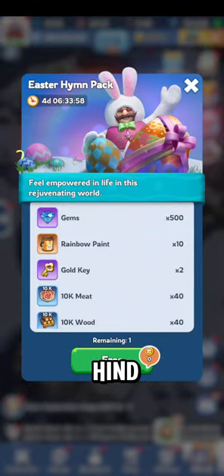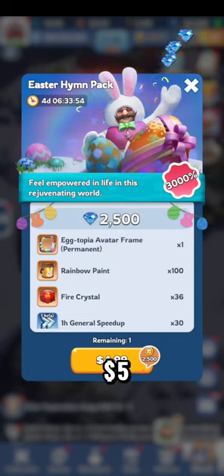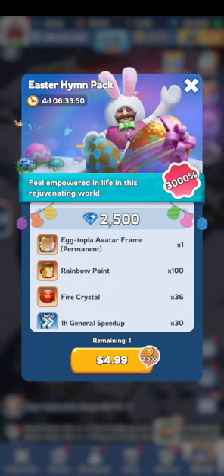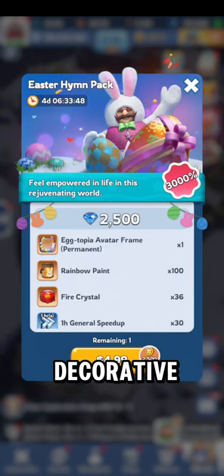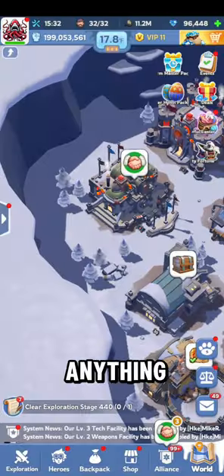You might see the Easter hind pack here — you can grab that for free, but then for $5 you can get the eggtopia skins, so you could get a little decorative item around it.